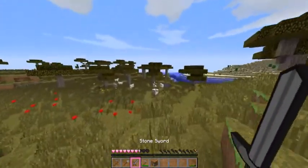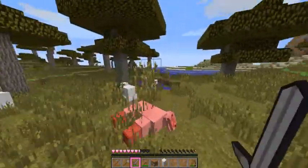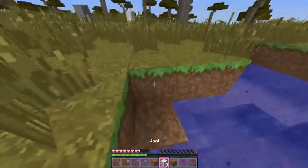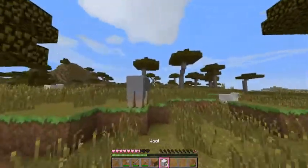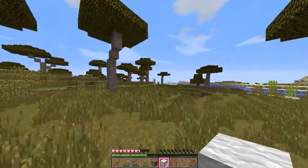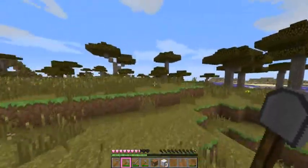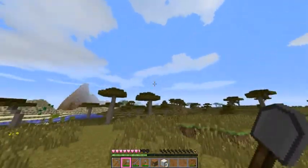We got some sheep here so I'm gonna go ahead and kill them so we can make a bed when nighttime comes around. I should really be using shears but we don't have the iron. I'm playing on normal, so I think when my hunger goes all the way down I'll only go down to five hearts — maybe half a heart. If it goes to half a heart we might be dying this episode.